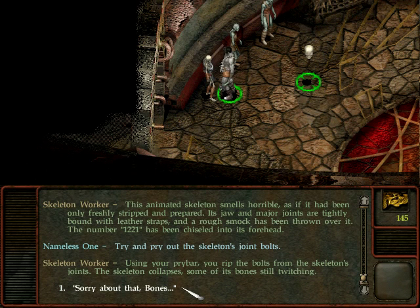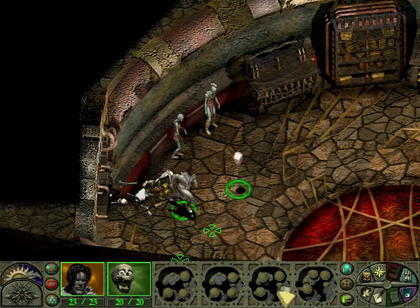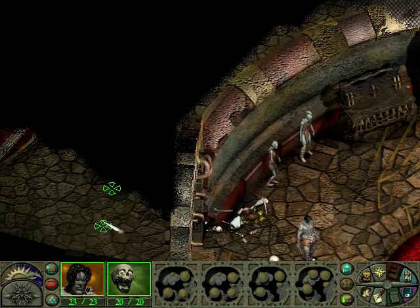Let's try and pry out the skeleton's joint bolts. Using the pry bar, I rip the bolts from the skeleton's joints. The skeleton collapses, some of its bones still twitching. We get another wooden club that we don't really need.